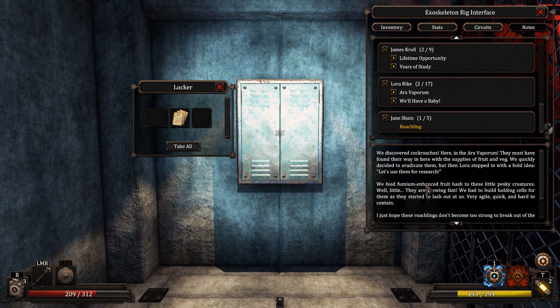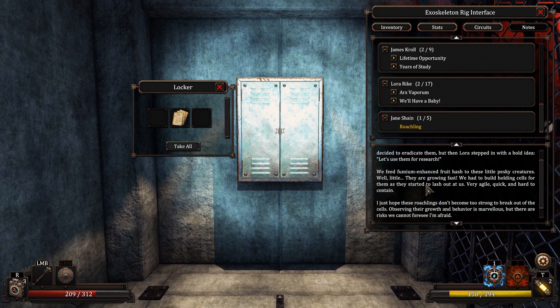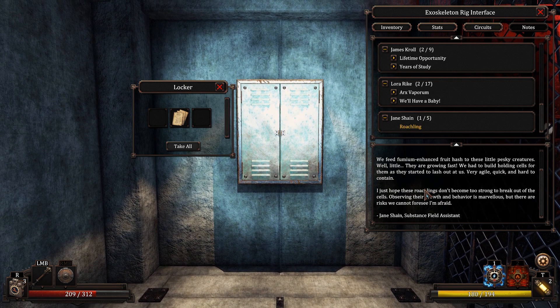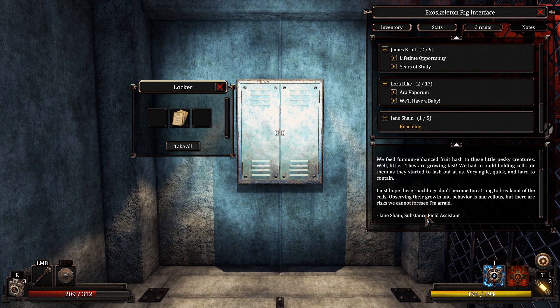Roachling. We discovered cockroaches here in Arxvamporum. They must have found their way in here with the supplies of fruit and vegetables. We quickly decided to eradicate them, but then Laura stepped in with a bold idea — let's use them for research. We fed fumium-enhanced fruit hash to these pesky little creatures. They're growing fast. We had to build holding cells for them as they started to lash out at us. Very agile, quick, and hard to contain. I just hope these roachlings don't become too strong to break out of the cells. Observing their growth and behavior is marvelous, but their risks we cannot foresee.